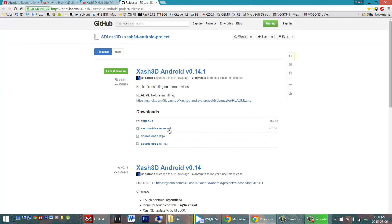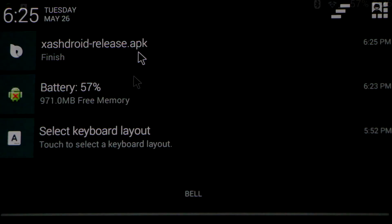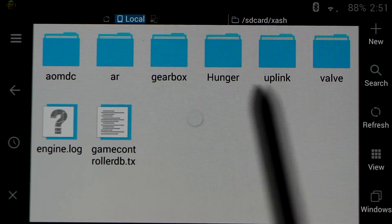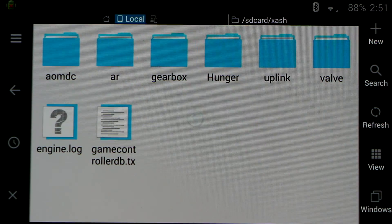In order to get started, you want to get the X-Ash 3D APK installed on your Android device. Next, you want to have the game data placed in the proper location. You can download it in the video's description — get the AR folder and place it into your internal memory in the X-Ash folder.